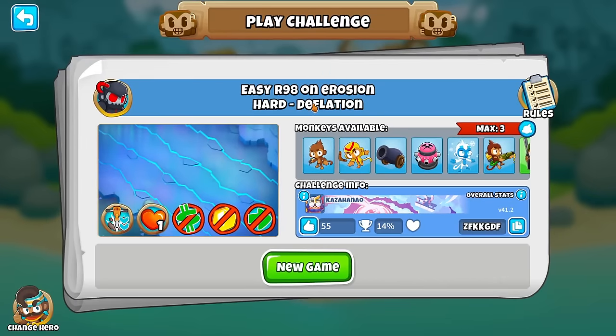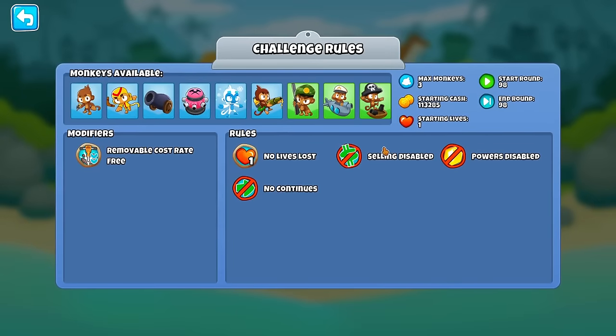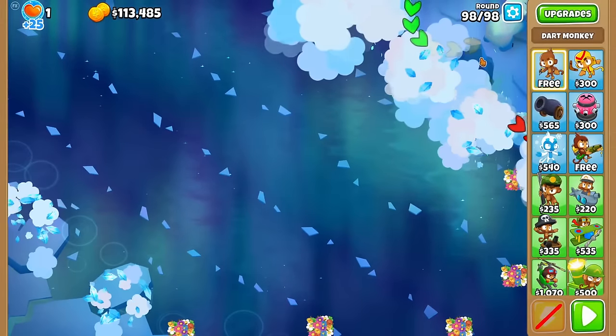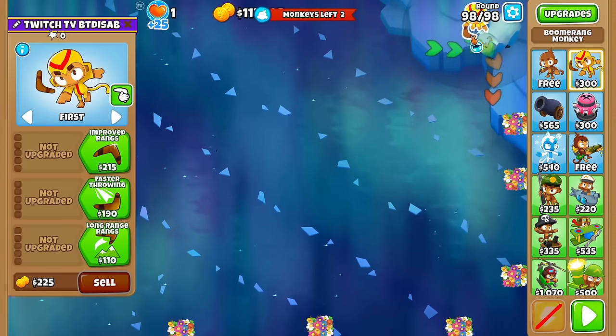You guys remember Erosion? An easy solution for Route 98 - 14% win rate. The catch is you have to beat Route 98 with only $100,000 and 3 towers, no selling allowed. Moabdom - do we try? Do we do a callback to our Black Border Run and try Moabdom? I think so.